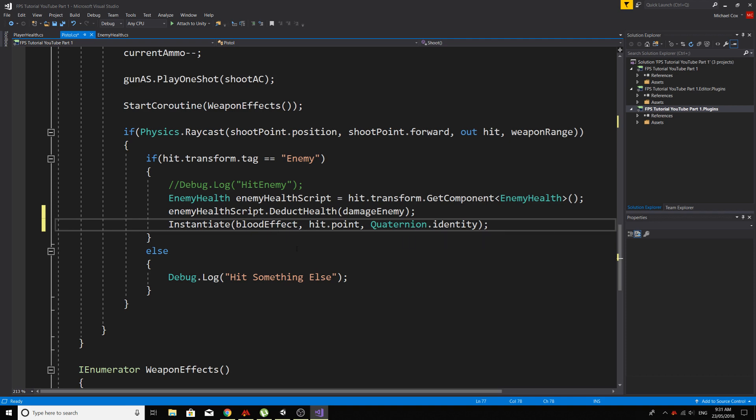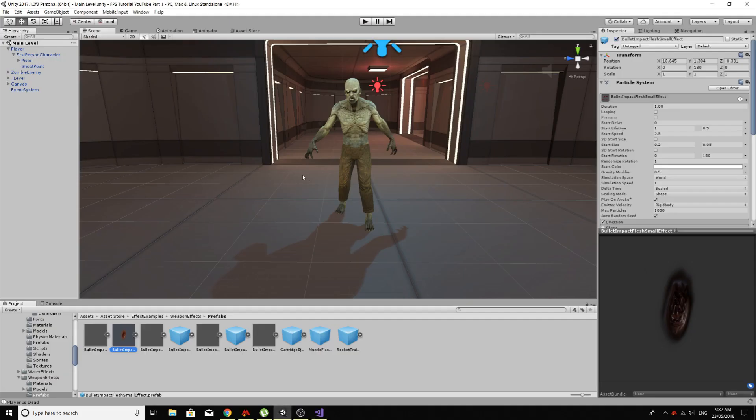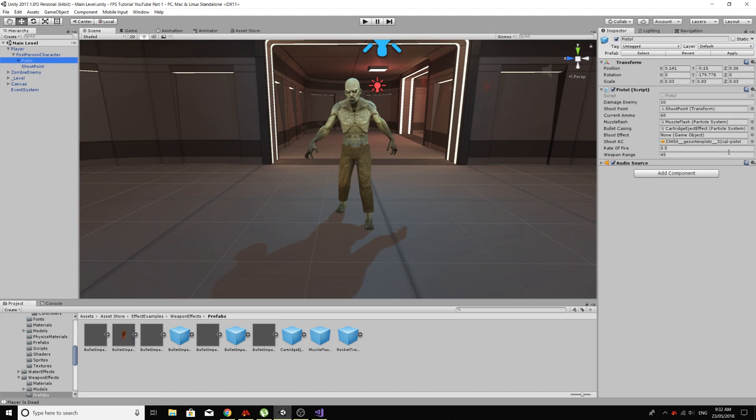So that's basically it, just Ctrl+S to save that. And now we need to put our little particle in our script. We should have a slot here — there we go, blood effect. So I'll just grab this one, apply the prefab so it all goes nicely, and I'll just Ctrl+S and save the actual scene as well.